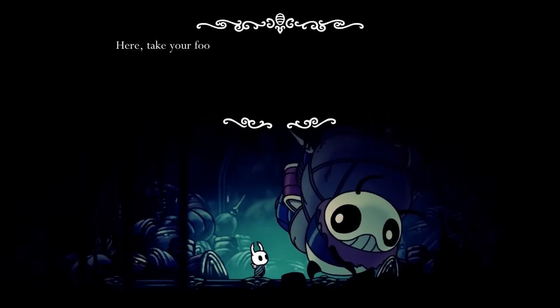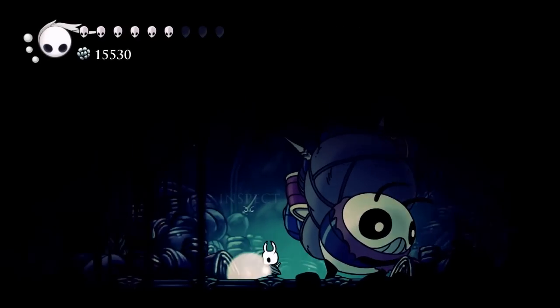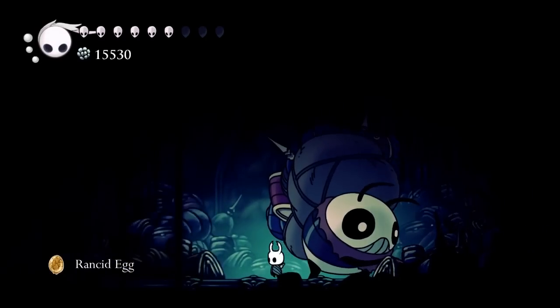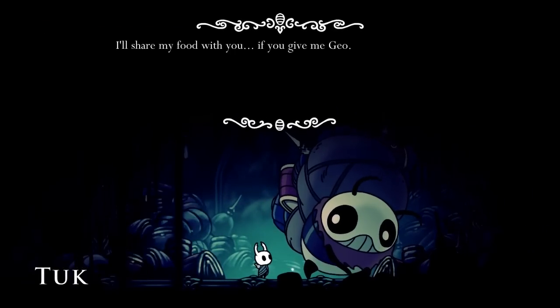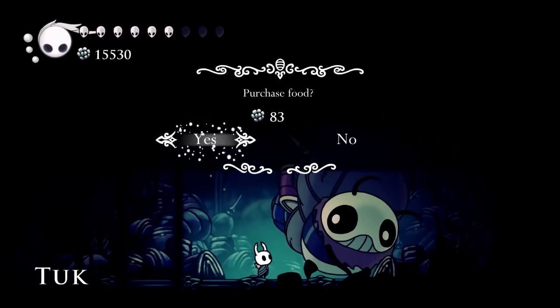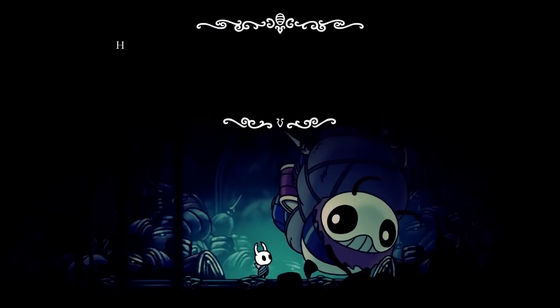Geo is mine now. Don't try and take it back. Take your food with you when you leave. He just tosses the food right on the ground, just like that. So Tuck is essentially a rancid egg vendor, and you can keep going back to him and get more and more food if you'd like. He sells rancid eggs for anywhere from 80 to 100 geo.